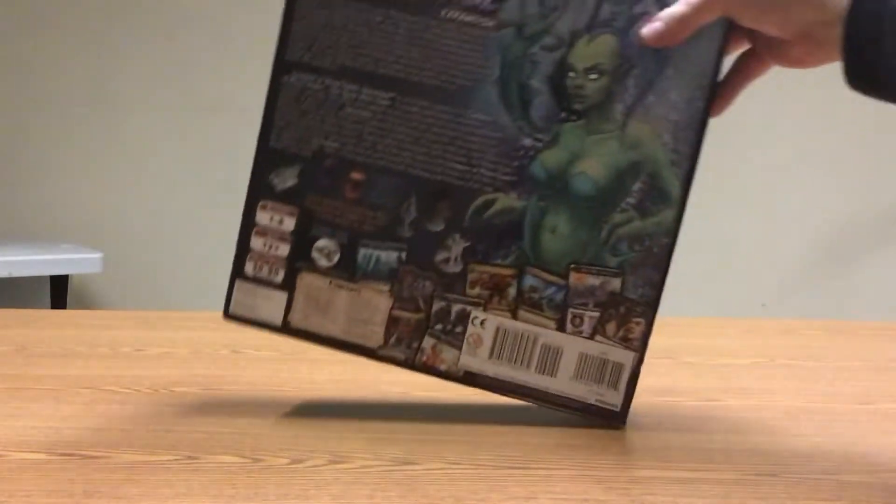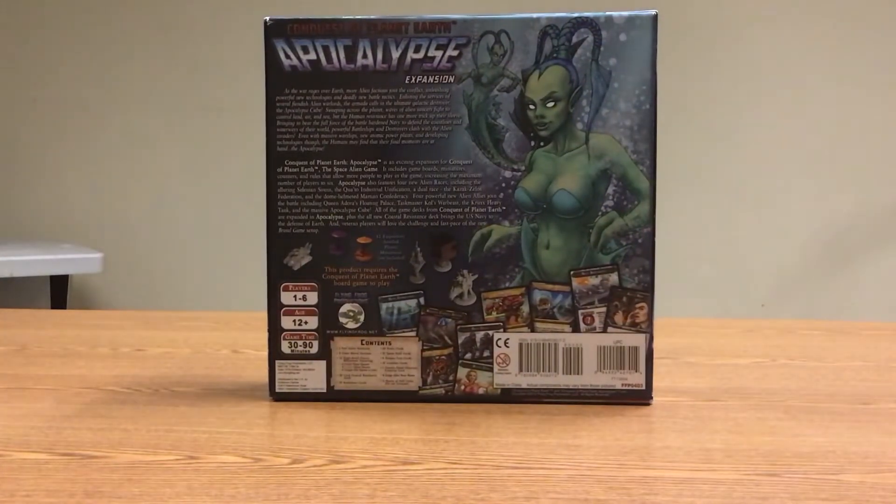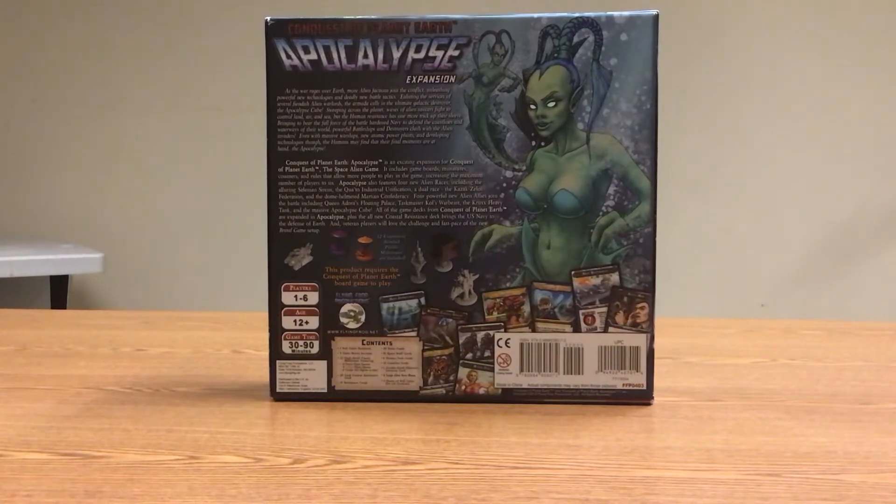This is part of a set we got off of eBay. It's not in shrink, but it's new — it hasn't been played. So it's basically new out of shrink without the insert. For some reason they threw away the insert, but it's unpunched and the cards are sealed, so it's basically brand new. You get a good price for it, maybe slight wear and tear in the corners of the boxes, but no big deal.